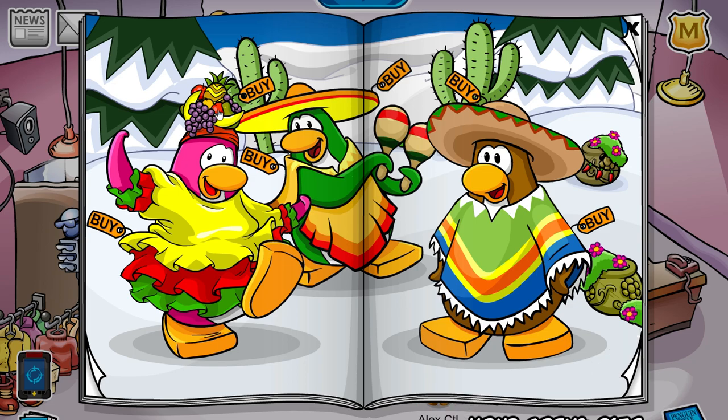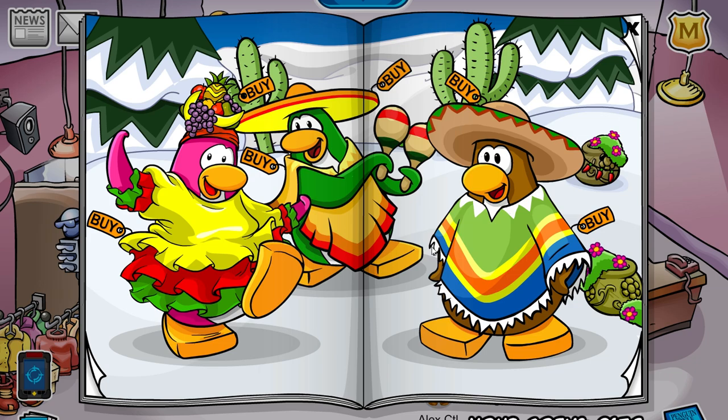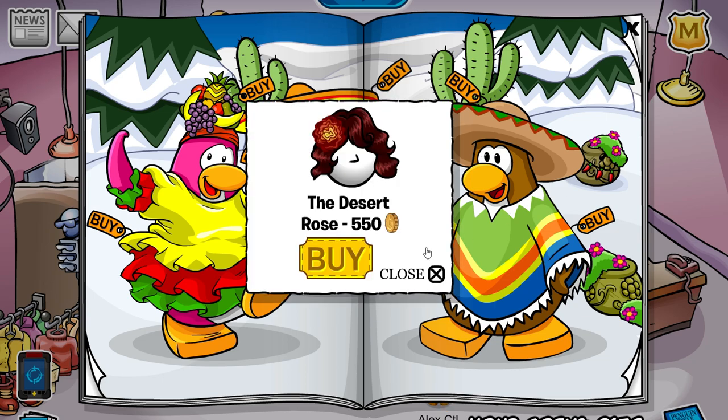So the first one is on her headdress. On the little apple, you'll get the blue terrero suit. The next one is on her hand — you'll get the starlit sombrero. Pretty cool to match that. On the maraca, you'll get the trumpet for 450 coins. On the flower, you will get the desert rose for 550 coins.